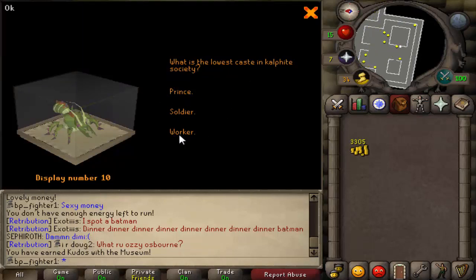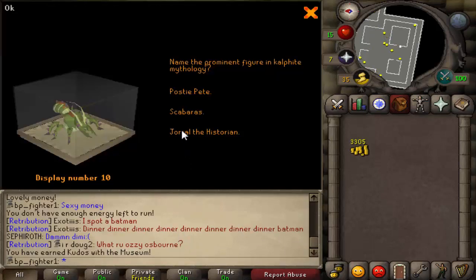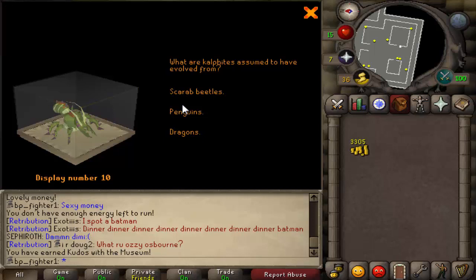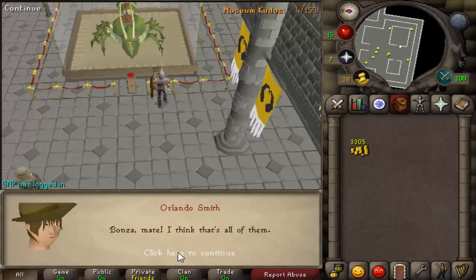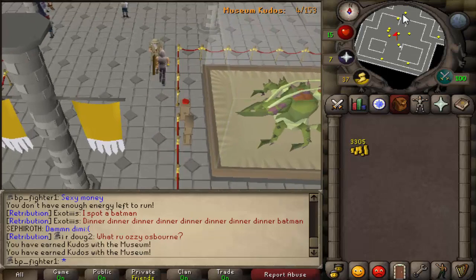Now I'm going to do the calquat. What is the lowest — the worker? Alright, that's something I knew. Mythology — I don't know what this is, but I'm just going to do the first one, whatever. Okay, it was a mistake. Scarab beetles I guess — yeah, okay, that's good. Sometimes you have multiple times the same question, so if you knew that you were right, just do the same thing again. Look, I had 3 right. So yeah, now I did those.